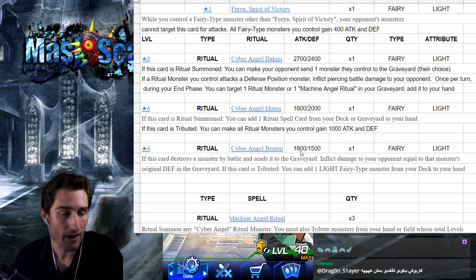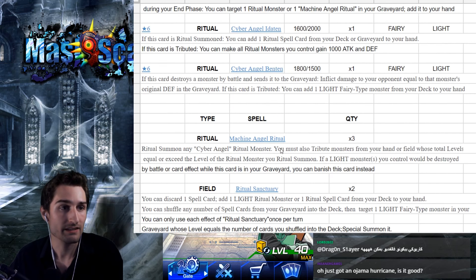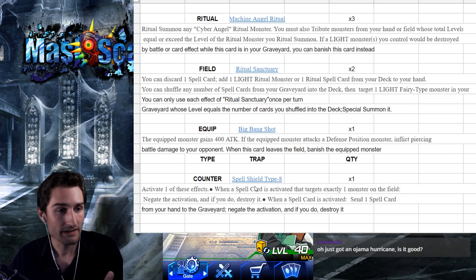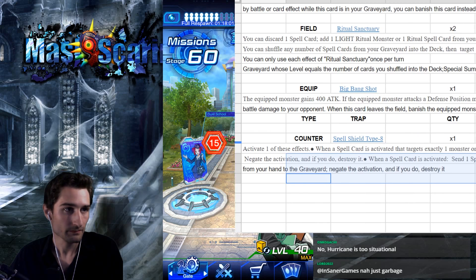She can buff Benetton to 2,800, and then use these ritual cards — Ritual Sanctuary and Big Bang Shot — to get both those cards up over our Labyrinth Wall. The last thing she's really got in the deck is Spell Shield Type 8, something we have to think about at the end — you have to have a way to counter it.